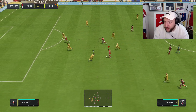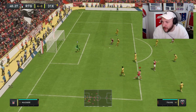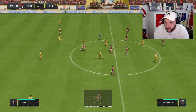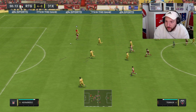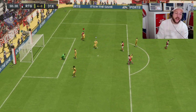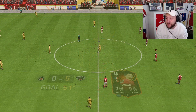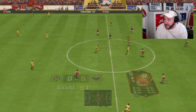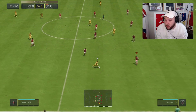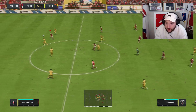Van Persie driving forward again — takes a left foot shot — poor shot in the end. But Van Persie can play through the gap — what a pass! Van Persie gets the assist again. What a ball that was into the space. That's what I was saying about him playing as a CAM or second striker — his link-up play and finishing make this card almost a complete striker.